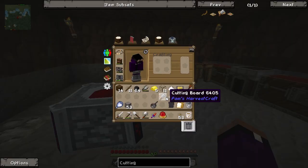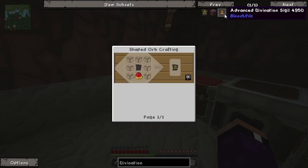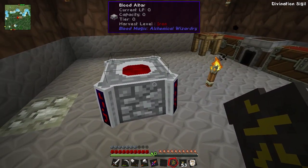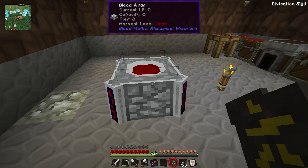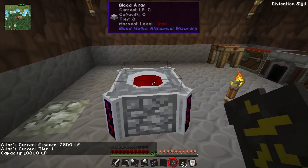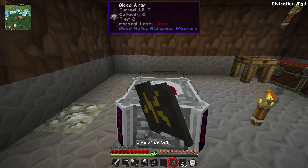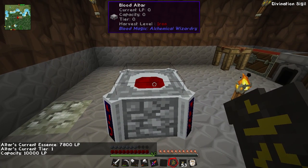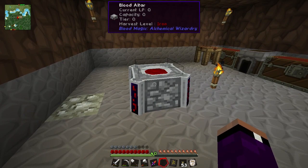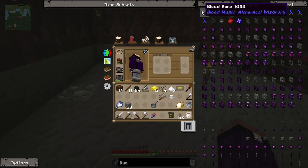Now that we have enough glass we can make the divination sigil - this thing is super important. There we go. If we hold it, see the tooltip - it updated. If we right click it says 'Altar's current life essence is 7,800.' The divination sigil by right clicking will let you know how much life points are inside. So we've got 7,800 right now - that is amazing. One thing we should do is upgrade our blood altar because tier one can't do a whole lot.